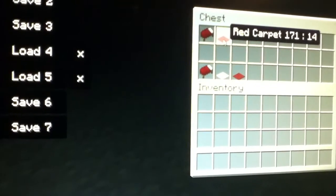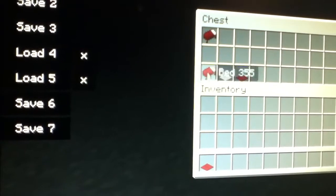So the first thing you're going to need is the materials. You're going to need one red carpet and a bed.